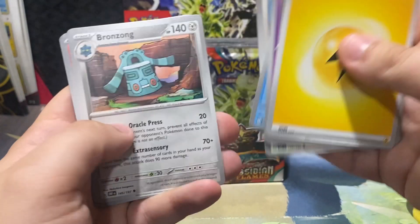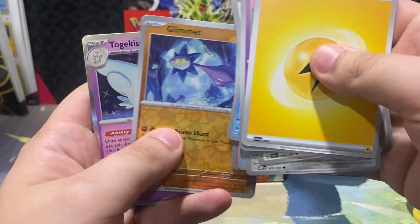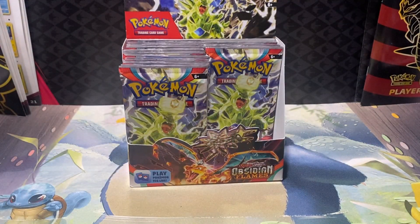Lightning energy, Togepi, Charmander, and Togekiss and Glimmora.